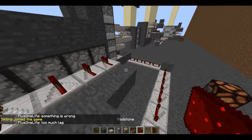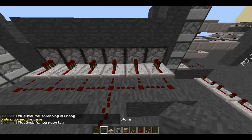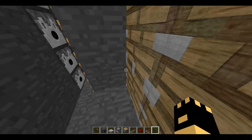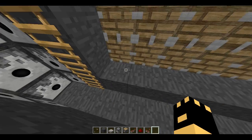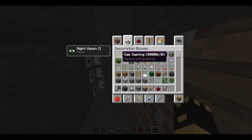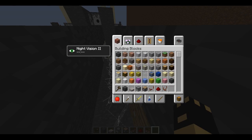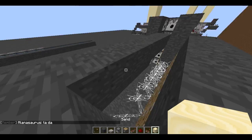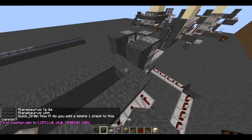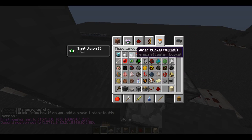It has to be exactly 39 redstone ticks before the piston pushes out, so the sand is actually in position to get fired. There are a few different ways you can get all the sand to fall down, but I'm just going to use WorldEdit because I don't want to mess with that right now.